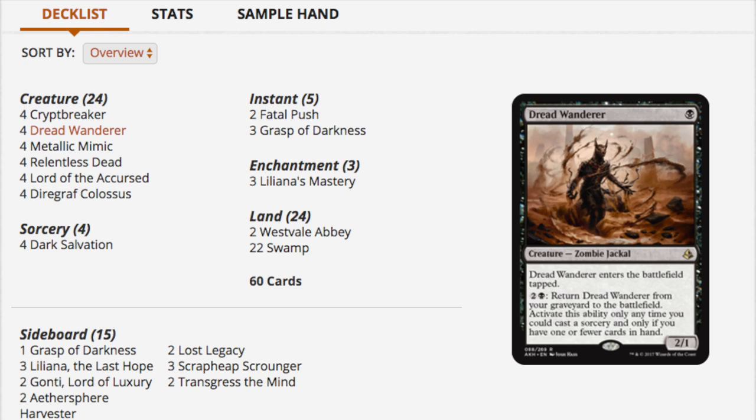Look at the Jace, Vryn's Prodigy Standard — you had four Jaces at 80 bucks a piece, then multiple fetch lands in a blue deck at 15 to 20 a piece. You're looking at a 700-dollar deck. An introductory player is not going to play that deck, and they're going to get beat by it time and time again. You don't want new players to think 'if only I had that Jace I would have won.'